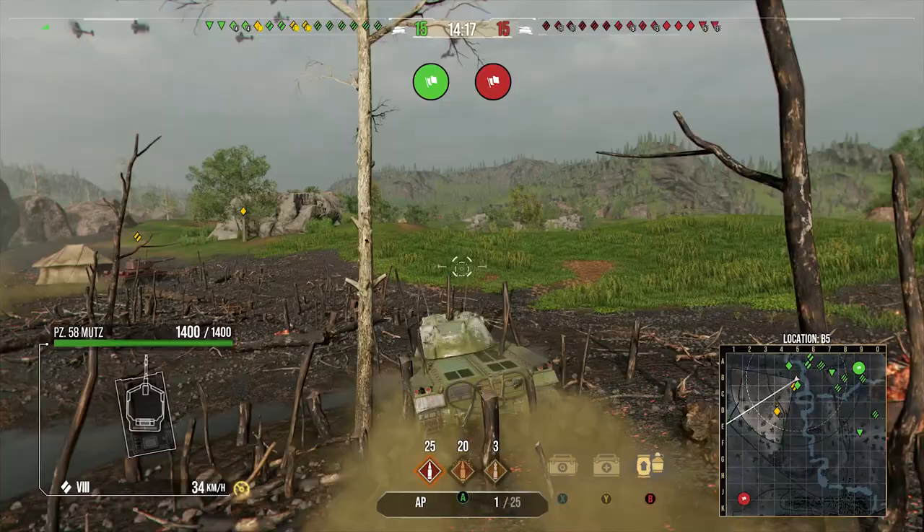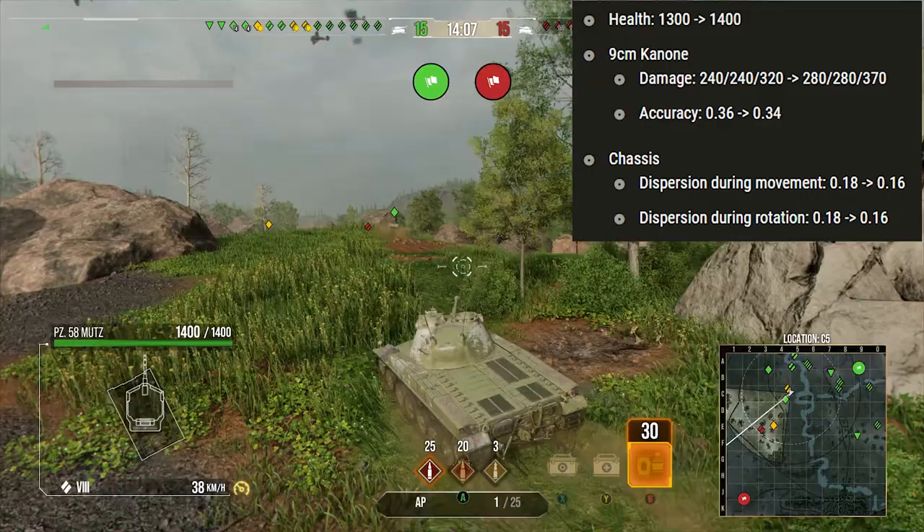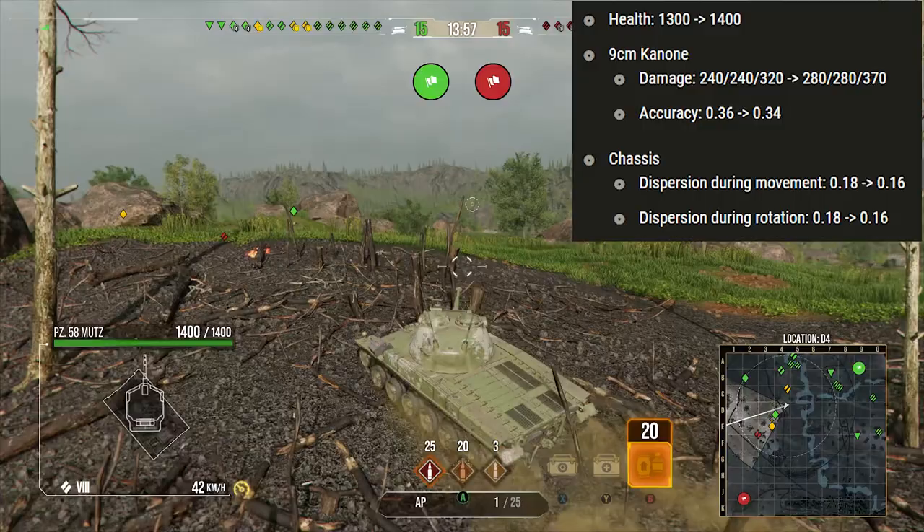Let's have a quick look at what they actually changed on this tank. On the Mutz, they did buff it in the Leopard line reforge — they gave it 280 alpha, an extra 100 hit points, improved accuracy from 0.36 to 0.34, and they buffed the dispersion on movement and turret turning from 0.18 to 0.16.